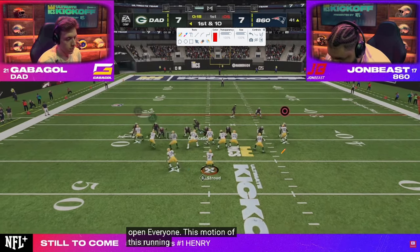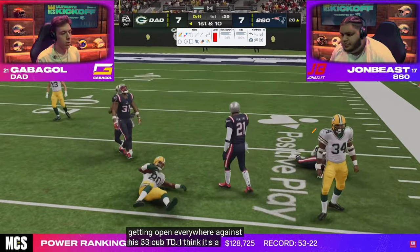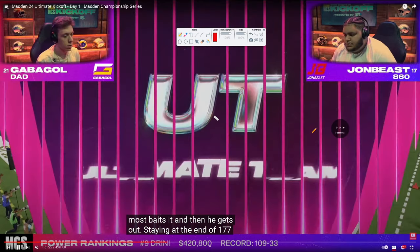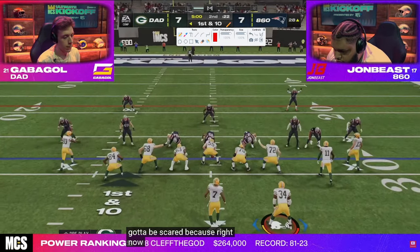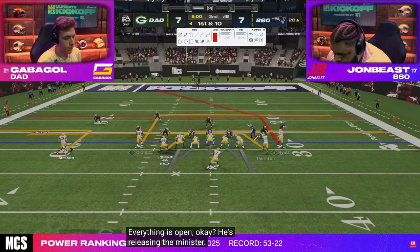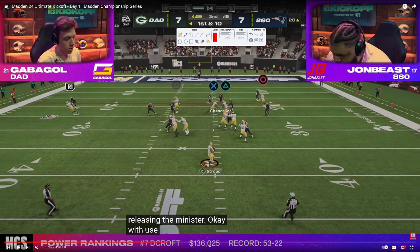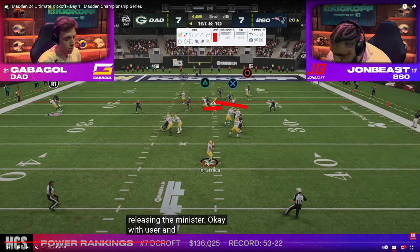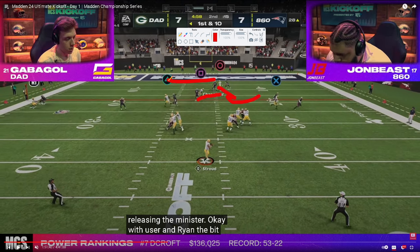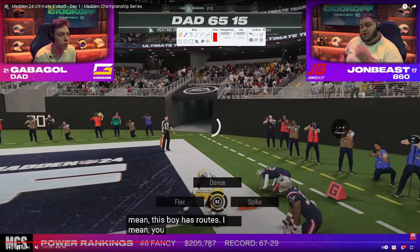First and 10, ball on the 41-yard line. Going to a zig route — zig routes beat man coverage on next-gen pretty much every year. First and 10, ball on the 28-yard line, going to post-wheel drag. John is running a lot more cover zero man. Gabigol is running significant man-beating concepts — the mesh — essentially forcing the user to choose between the in route and that leaves something open over the top. Gabigol is able to get the touchdown.